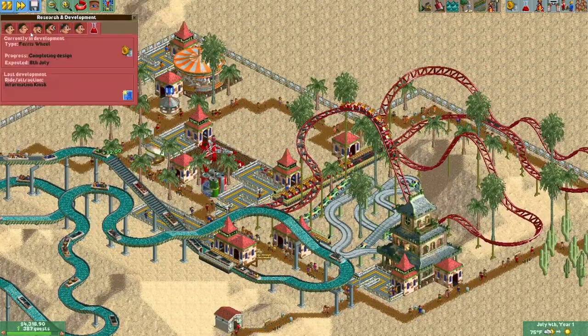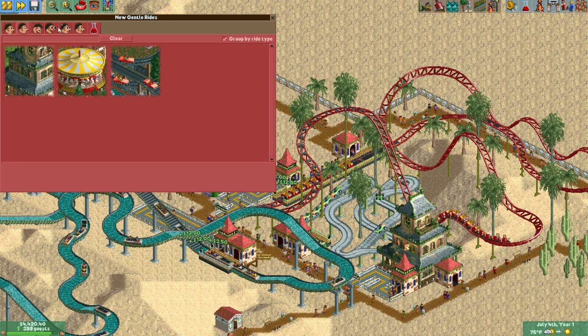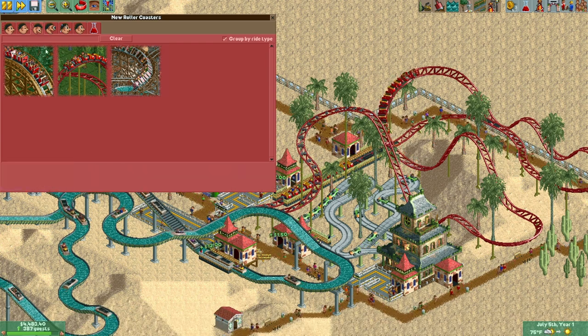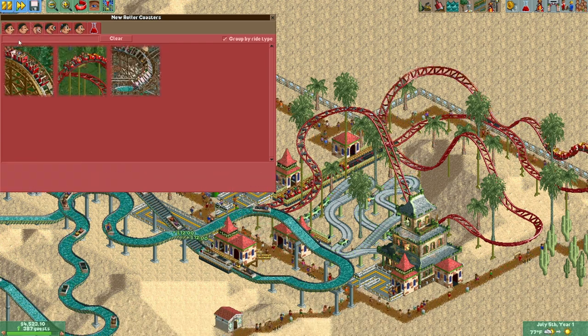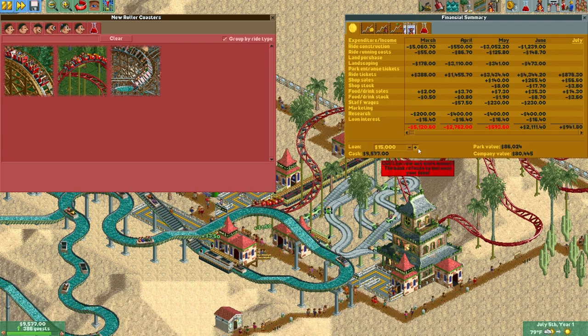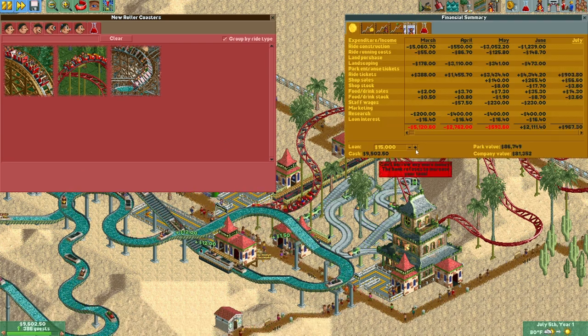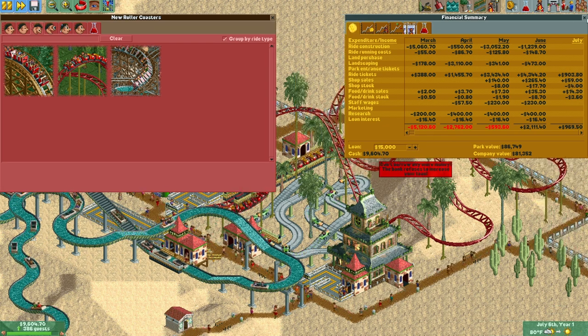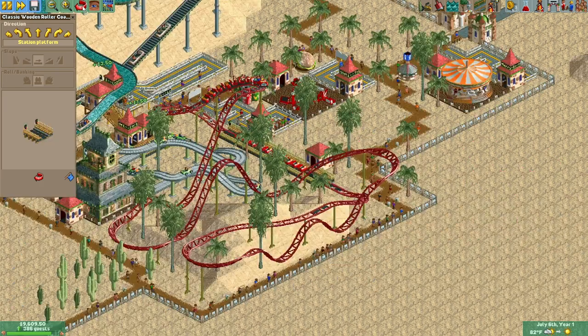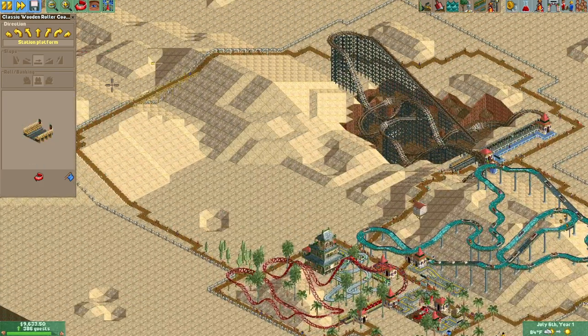Now we have all the flat rides built and the log flume. The only thing we're missing aside from transport rides is a wooden roller coaster. But seriously — our loan limit is $15,000? That's tiny. Well, let's build a woody anyway.